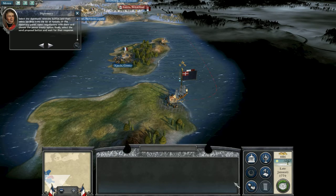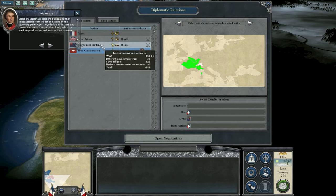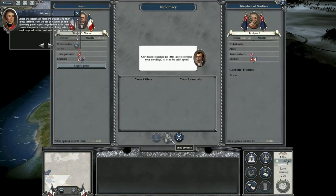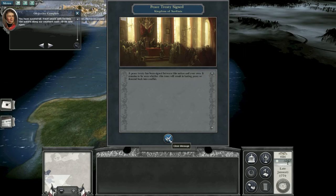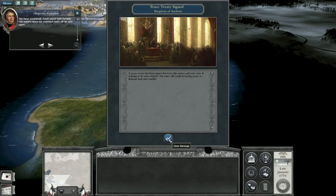Select the diplomatic relations button and then select Sardinia from the list of nations on the diplomacy panel. Open negotiation with them and choose the peace treaty option. Finally, select the send proposal button. You have successfully made peace with Sardinia. The waters along our southern coast will be safe again.